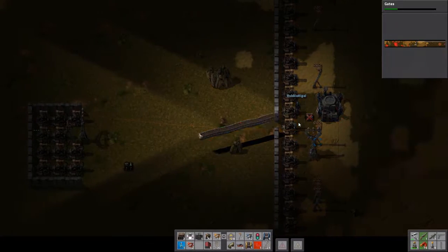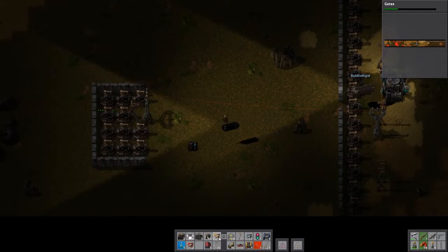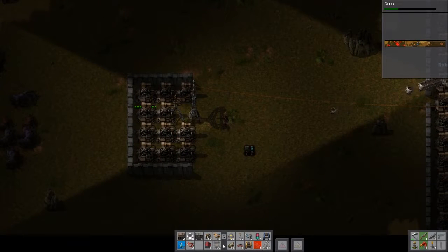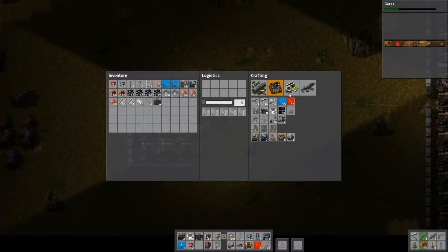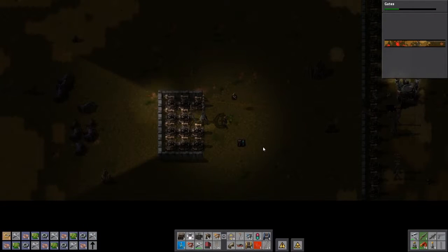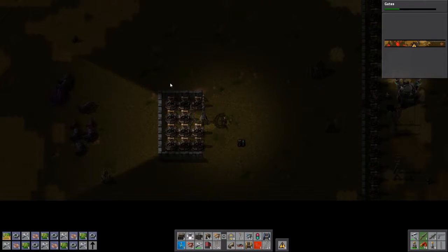When these robots are back in the roboport, do you want to grab the roboport and the robots and move them up? Sure. That only requires wood. I'm going to go grab some items so I can make myself a combat shotgun. I should make one of those as well.